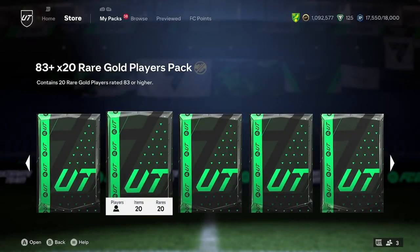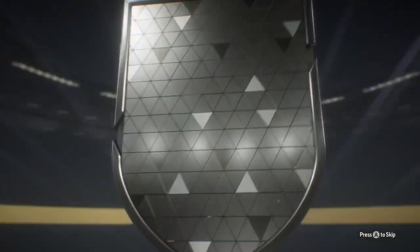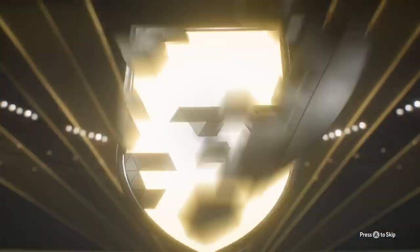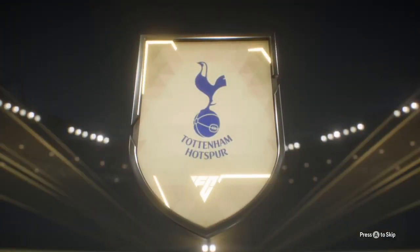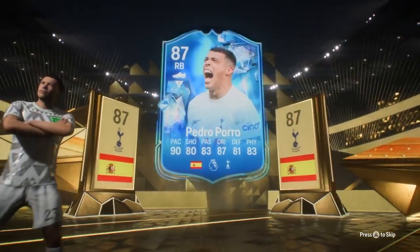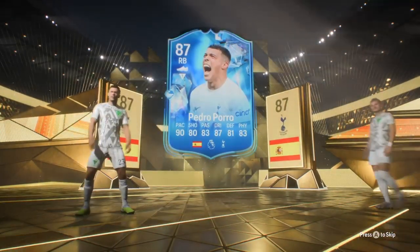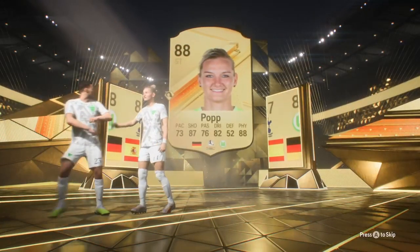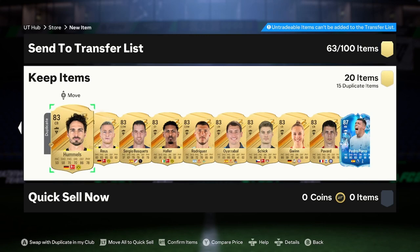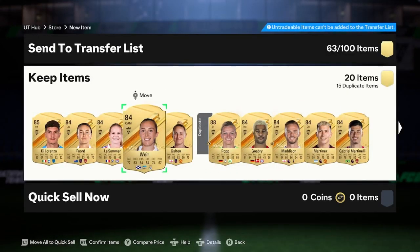To end off the video boys, we have an 83 times 20. I've got a feeling this could be absolutely stinky. Oh my god - oh, it's Pedro Porro. That's actually bad not because he's a bad card, but that means we've only got two walkouts in this. And the other one's Padjaw I think. Eurgh, that's disgusting. Well, thank you very much for watching boys, like and subscribe.